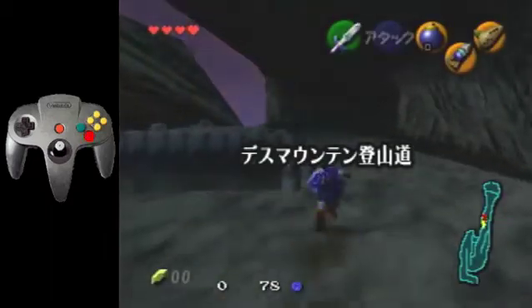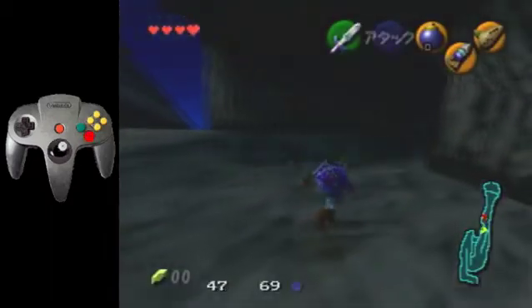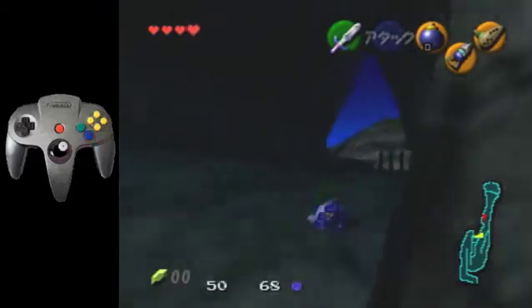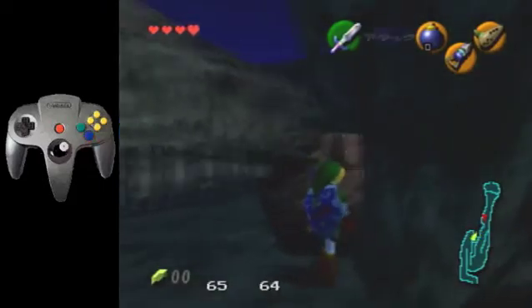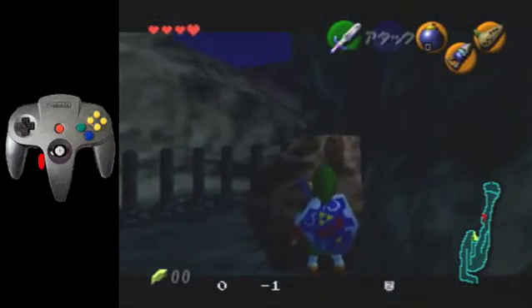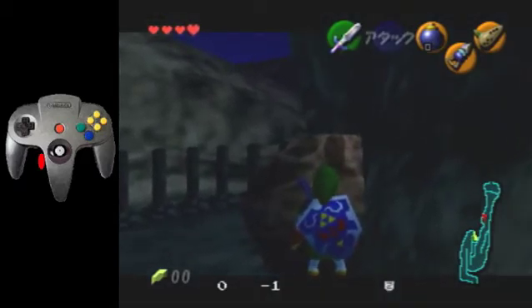Okay, the whole trick to this: when you walk up here and kill the scatola, you pull the hookshot, you wait a second, and then you press A and then hookshot. There are no frames in between those two inputs. If you have any frames in between there, Link's not going to clip into this wall — he's not going to clip into this rock.